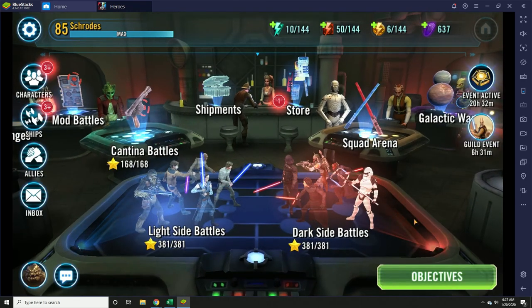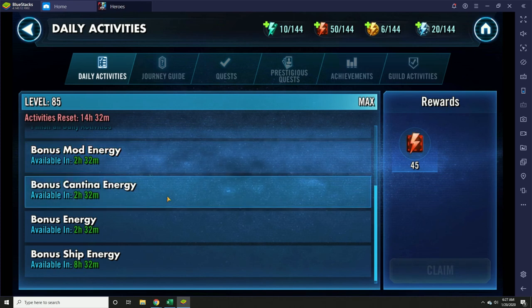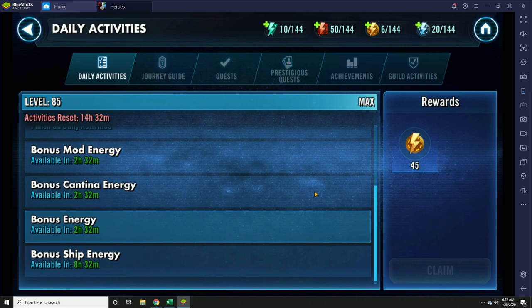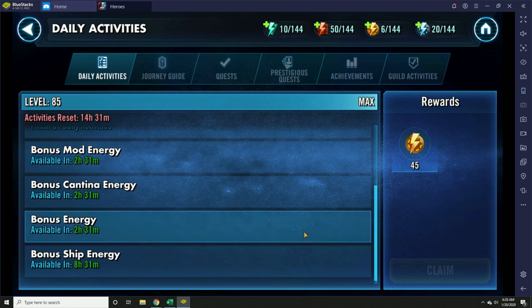There will be several times during the day that you'll get free energy, and you can claim that energy here. For me, I've got 2 hours and 32 minutes until that free energy is available. This is set at 12 hours after your daily reset, whenever that is. Right now I've got my reset set at 9 PM, so the bonus energy will be available for me at 9 AM. You'll get 45 energy, 45 cantina energy, and 45 mod energy just by logging in and hitting claim. Another 6 hours after that, there will be another 45 free bonus energy as well as 45 ship energy. Then another 3 hours after that, you'll get another 45 free energy. That means you can get an extra 135 energy and an extra 45 cantina energy every day just by logging in and being active. I highly recommend that you do that if you want to be successful in this game.